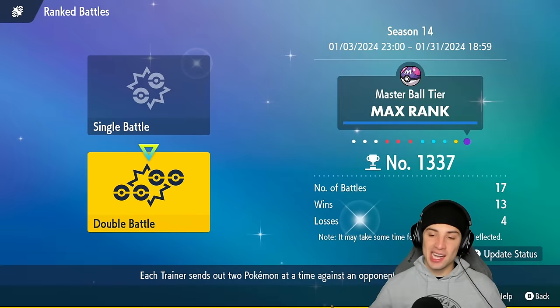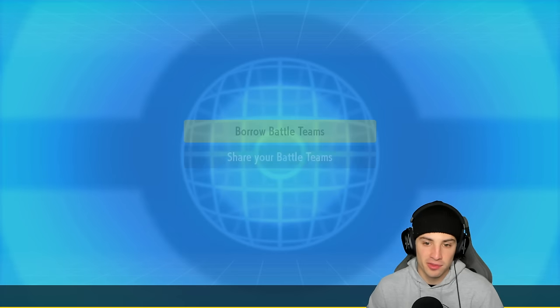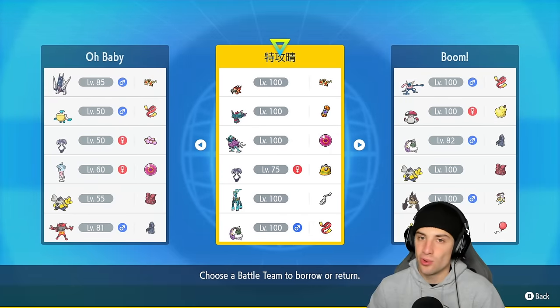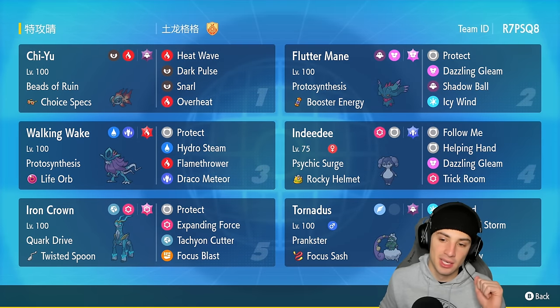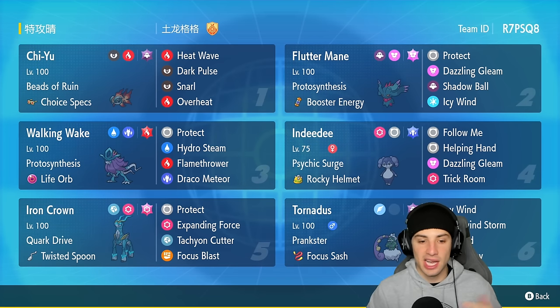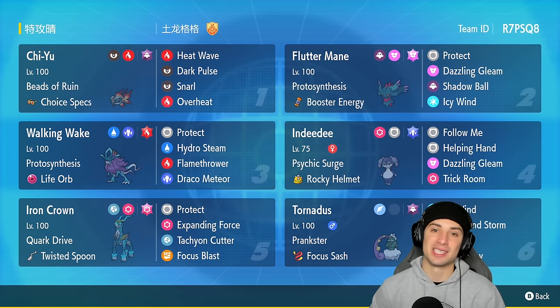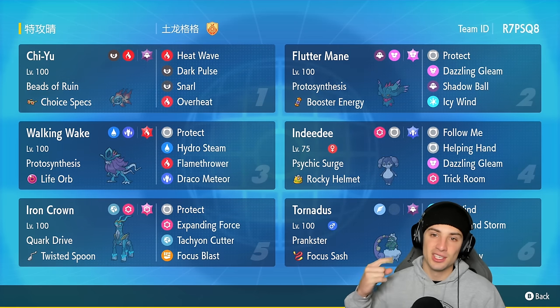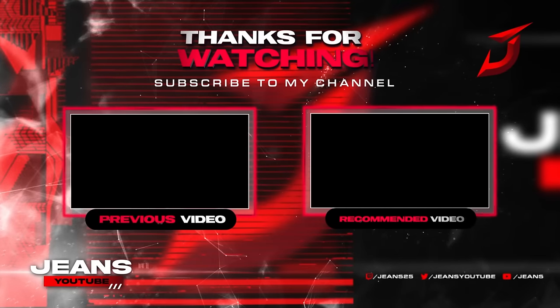Walking Wake finishes off today's video — 3-0 perfect record, lighting it up on the rank ladder. We're sitting 13 and 4, only at 1337 because I don't play offline. I just love recording for you guys. Here's one last look at this Walking Wake team — absolutely amazing. Chi-Yu and Flutter Mane remain a top-tier combo and honest top-tier support. That's going to be it for today's video — if you enjoyed, smash that like button, and if you're new, click that big red subscribe button.